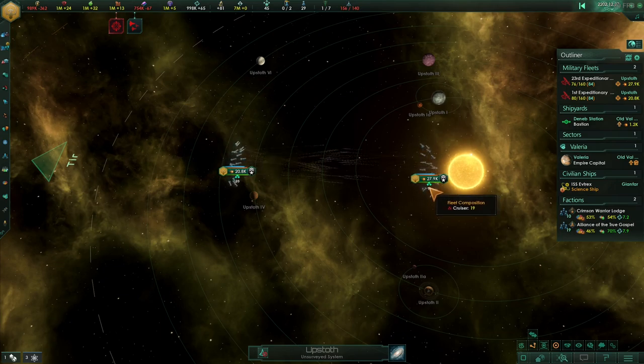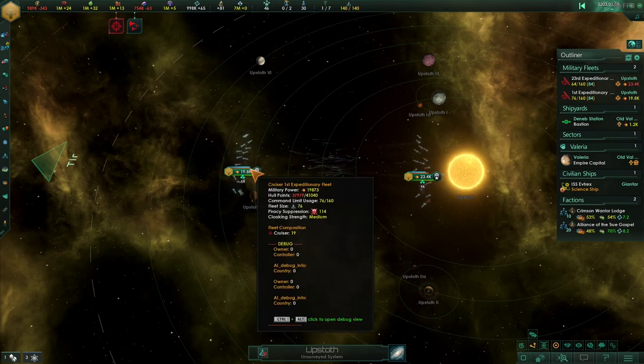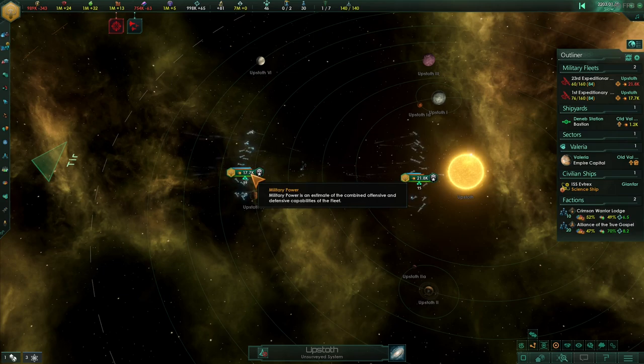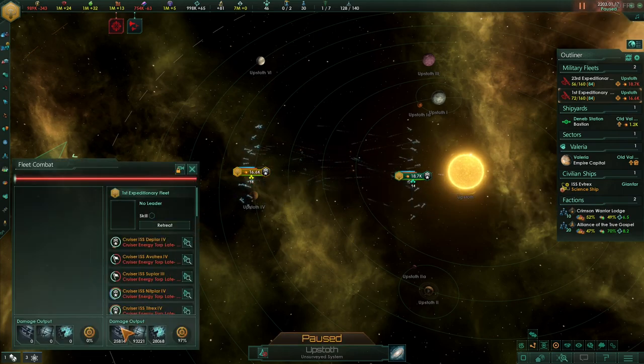We don't need afterburners — instead we go shield hardeners because we don't need to catch them, just fire at range. We know they're going to sit there because that's how artillery computers work. It lost one ship in the opening salvo. You can see our shields taking damage and then regenerating a little bit. They've already lost five, six ships — let's have a look at the damage.